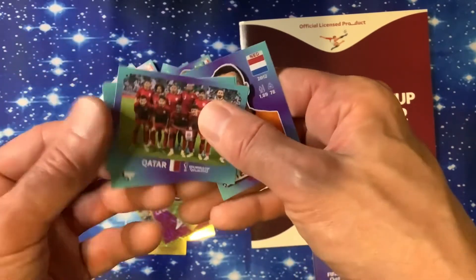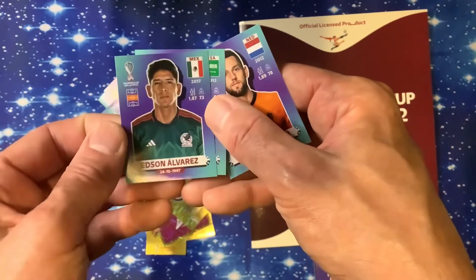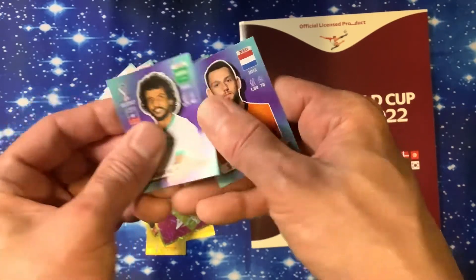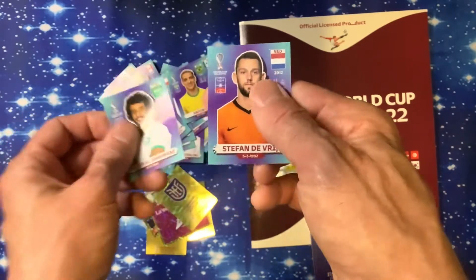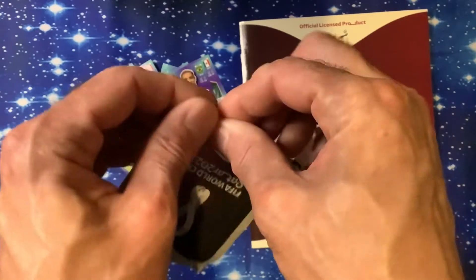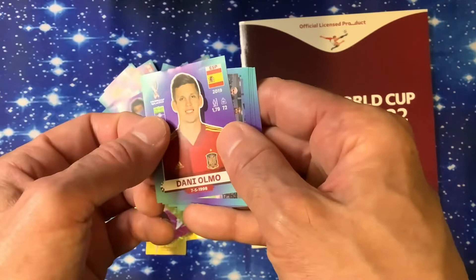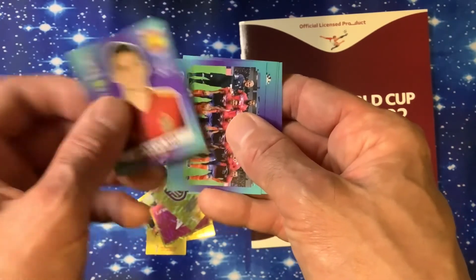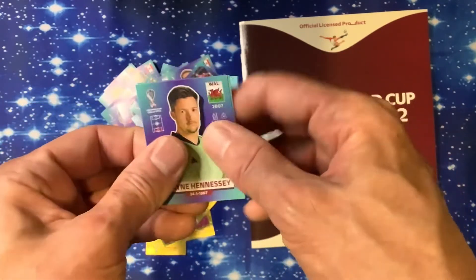We've got Qatar — I don't think I've got that sticker. We've got Alvarez. Al Sharani. And Diveri. We found Marnie so far in the stickers. The edge of that one is crinkled on the edge — there's a Declan, Ulmo, Costa Rica, Wayne Hennessy.